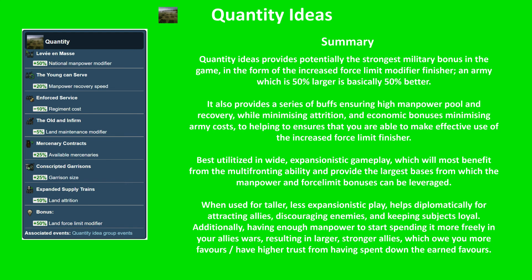So in summary, Quantity Ideas provides potentially the strongest military bonus in the game, in the form of the increased force limit modifier finisher — which, if you can supply your army, is basically a 50% stronger army. It provides a series of buffs towards ensuring a high manpower pool and recovery, whilst minimizing attrition to assist manpower, along with economic bonuses minimizing the cost of having a large army to make effective use of all the manpower and the increased force limit finisher.